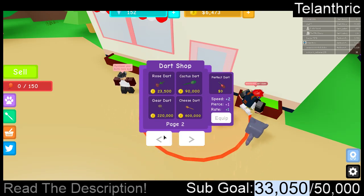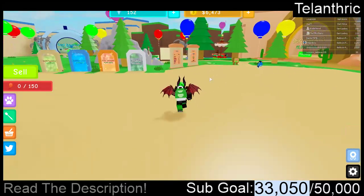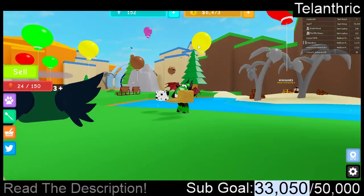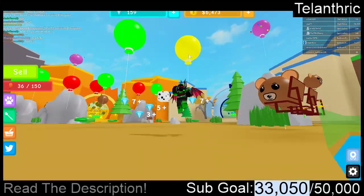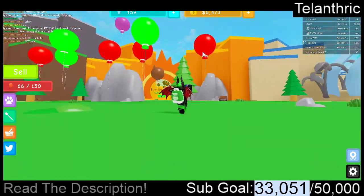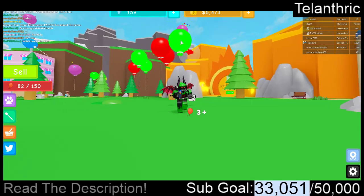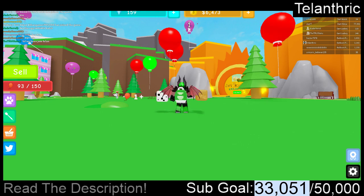I wanna buy a dart, but I have 6,000 and I need 8,000. So I guess I'm gonna attack some more balloons. It's probably gonna take forever to get a new backpack, since the backpack's 40,000 and my backpack sells for 1,500 — so I have to sell it about 30 more times. It's also really annoying whenever I throw one and it only does 1 damage, even though it's supposed to do like 11 or 12.